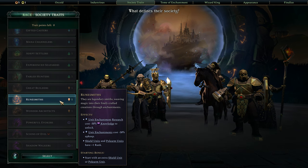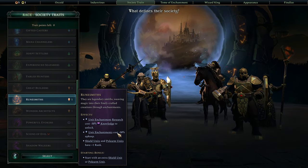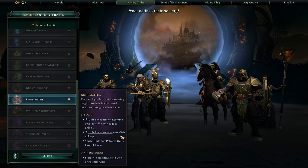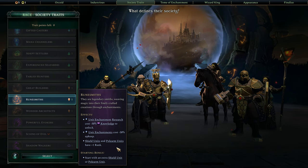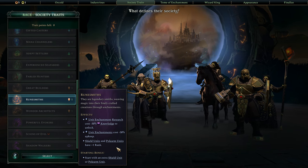You always want to get the population rolling as soon as you can so you can get more population. They're also Runesmiths, meaning unit enchantments are 30% cheaper to research and cost less upkeep. Their shield units and polearm units also have plus one rank, and they start with an extra shield unit or polearm unit.